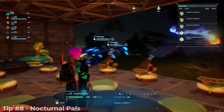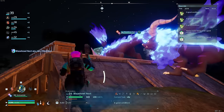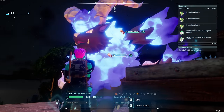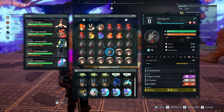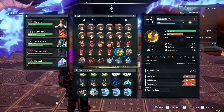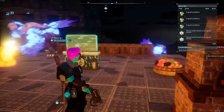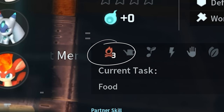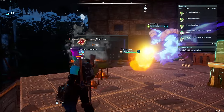At nightfall, all regular PALs go to sleep — but dark-element PALs do not sleep at night. For example, a Blazehowl works during the day with level 3 kindling, but a Blazehowl Noct also has level 3 kindling and works 24/7. So consider carefully: would you rather have the one that works all day and all night, or the one that simply works all day?